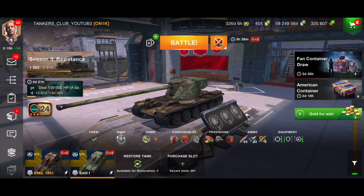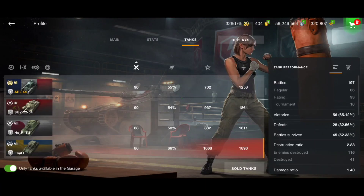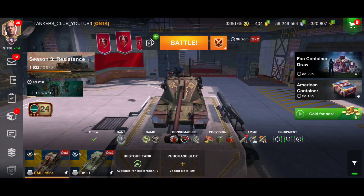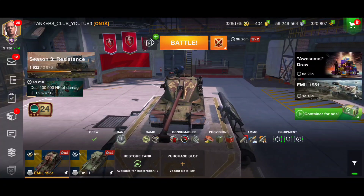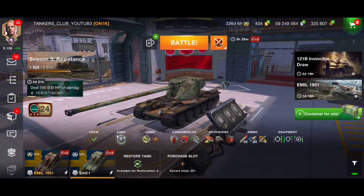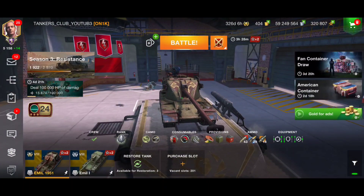I'm still a big fan of the Emil 1. Looking at win rates: 66% win rate after 86 battles with the Emil 1, versus a poor 52% win rate with the Emil 1951. Maybe if I kept playing more battles I'd reach 58–68%, but never a good win rate like with the Emil 1, because for a heavy tank we need armor — and this tank doesn't have armor.